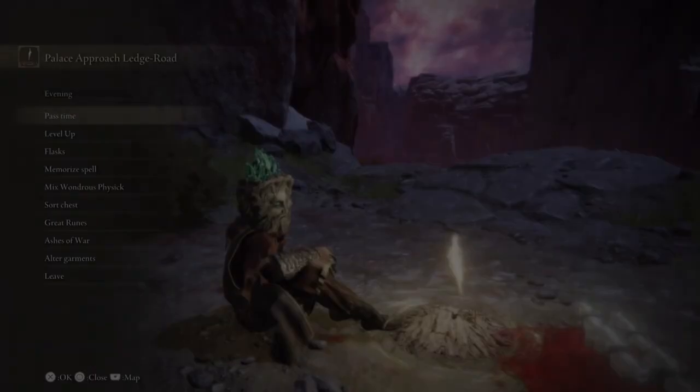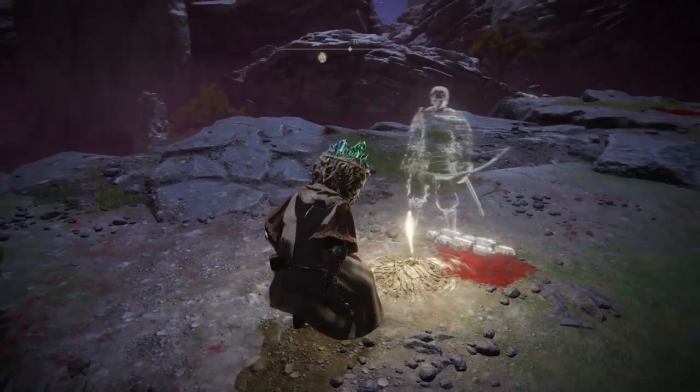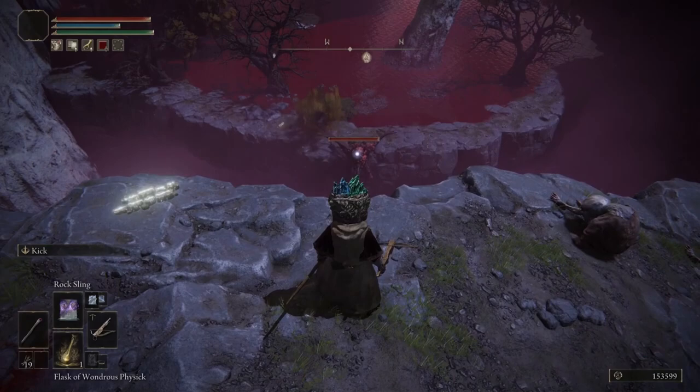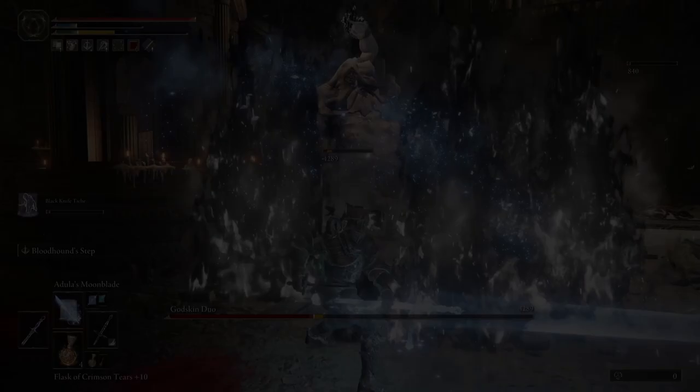To start, be sure to level up as much as you want using this rune guide location if you haven't already. Once you have access, you can farm about 13k runes every 10 seconds, which comes out to about 4.7 million runes in an hour. Just go to the same spot and watch the bird fall to its death and you should be good to go.